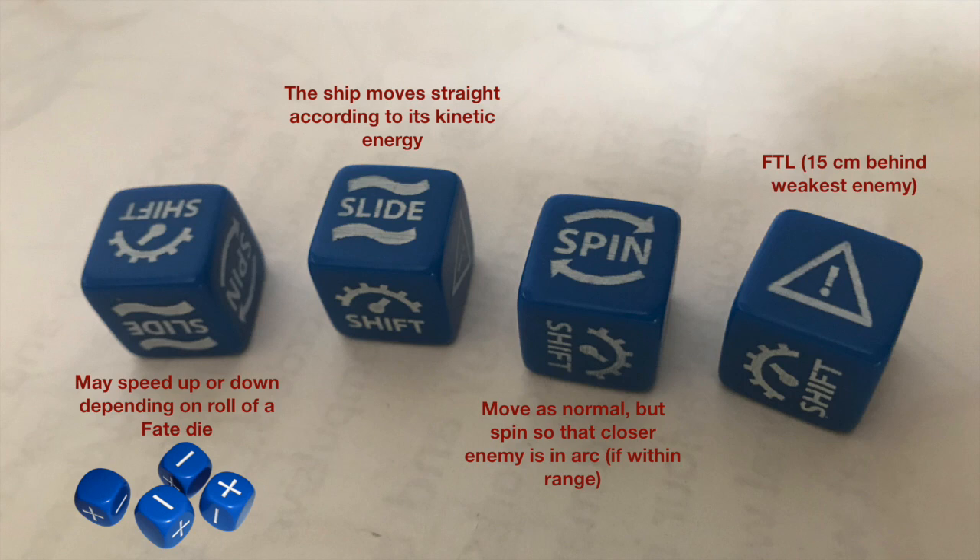For the purposes of the Battlestar game, we're using the shift as a possible speed up or speed down. I combine this die with a Fate die — the dice used for the role-playing game Fate or Fudge — which has two negative sides, two positive sides, and two blank sides. So if a shift is rolled, we can determine if the ship is going to speed up or down. If a slide is rolled, it just follows its natural kinetic energy, doing a straight maneuver.